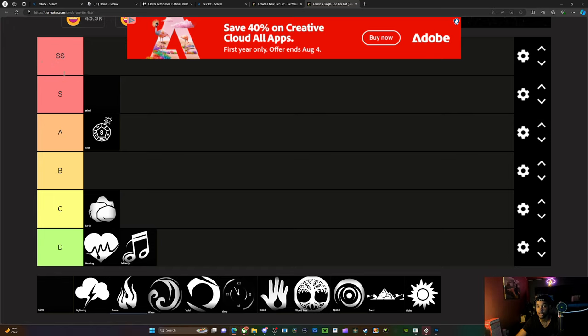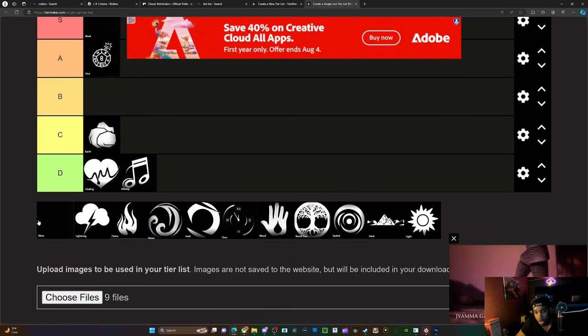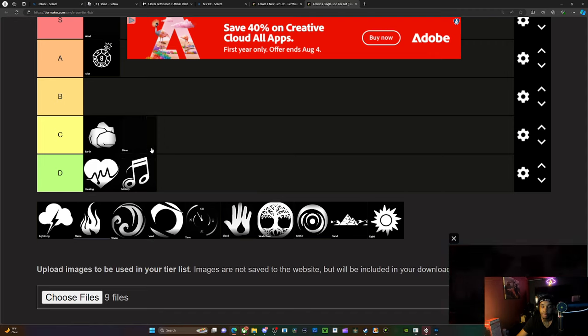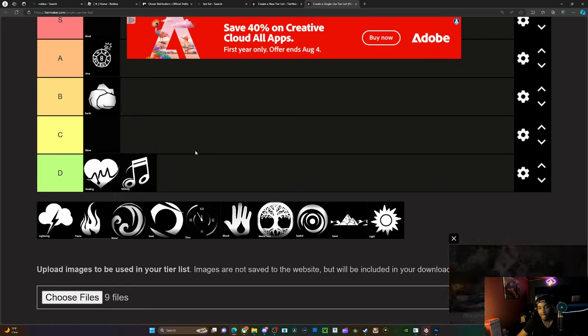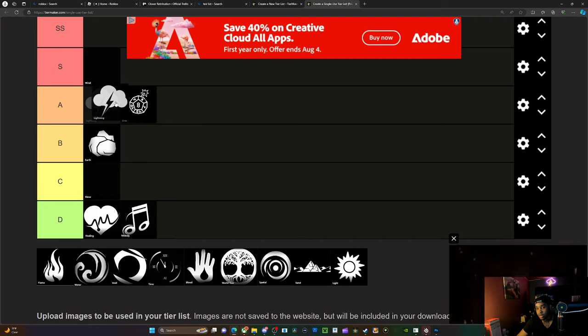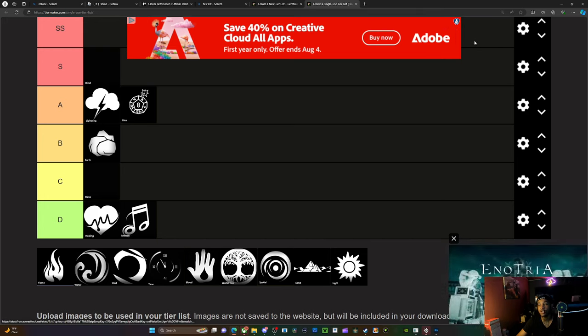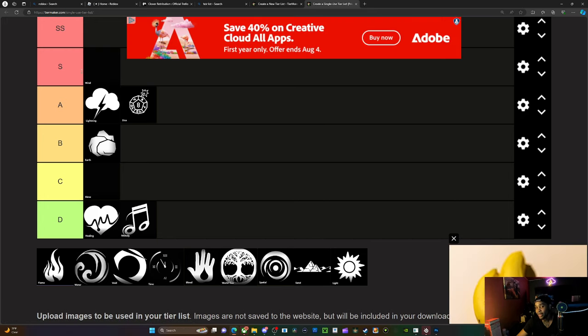We're just telling y'all the damage now because a lot of people wonder what does the most damage. Slime is nothing crazy, I'll put earth at B, slime at C for real. Lightning — I put lightning over dice depending on the player. Especially if they use lightning body with monstrous reserves, you could be a problem — I can see you being at an S level threat.